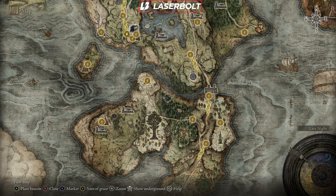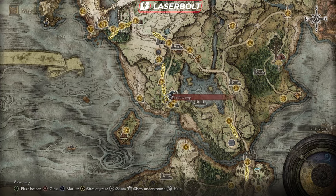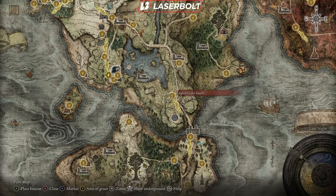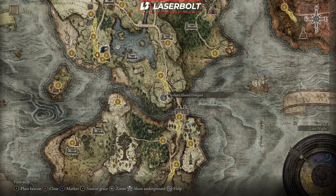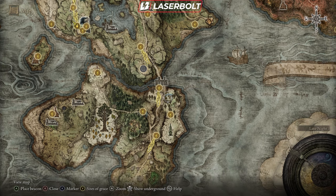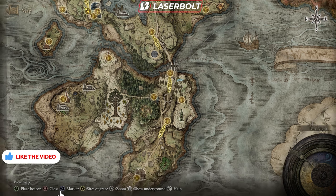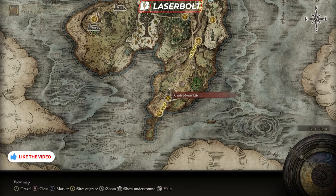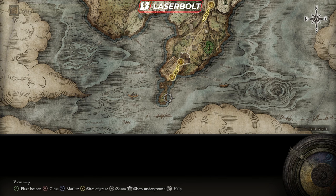Now it's time to look at the bottom portion of the map. Starting from the First Step, work your way to unlock a nearby site of grace, then head to the Forlorn Hound Evergaol. After activating that, go back toward the Bridge of Sacrifice, pick up that grace point, and continue to the next location which lets you move back and forth within the blue line. Keep picking up sites of grace, proceed to the Castle Worn Lift, and continue all the way to the quest completion point to finish the entire red line.